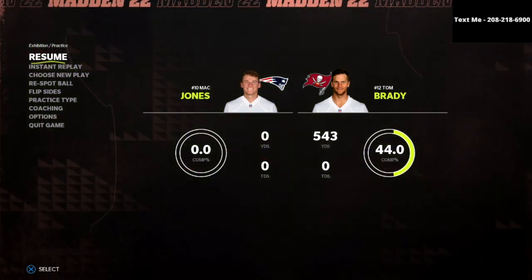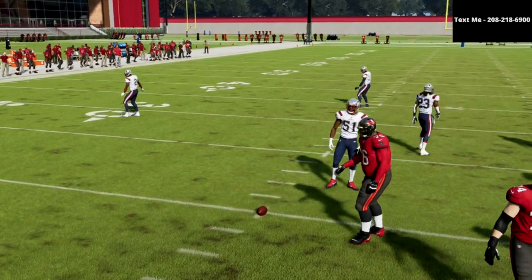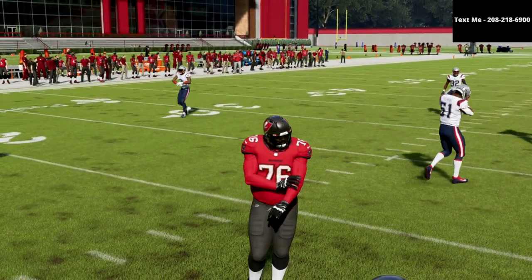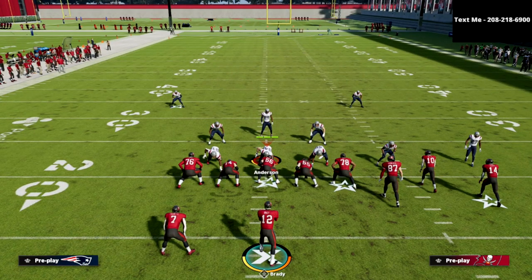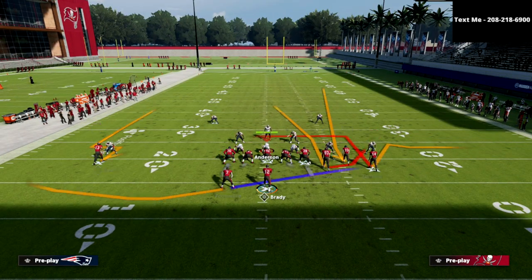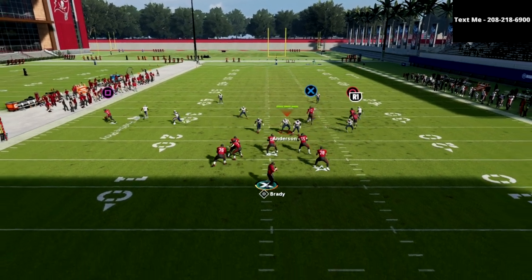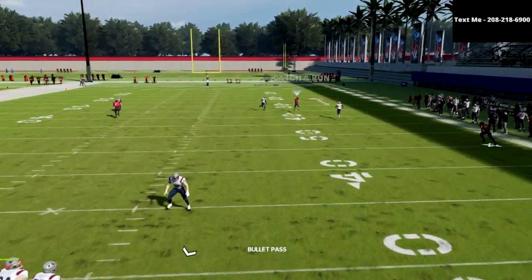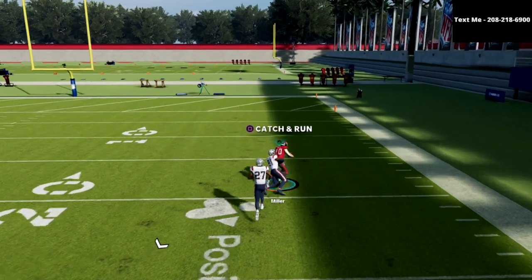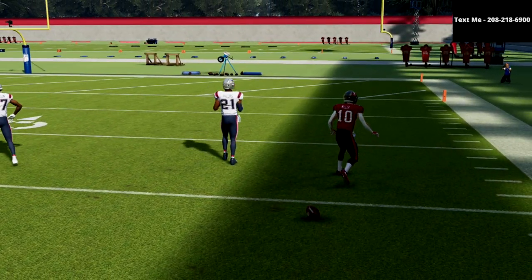The other reason I like this concept is not only what it does to cover two, but what it does to cover four drop. With cover four drop, if I run this to the wide side of the field, especially if they're running a traditional cover four drop style approach to defense, it's an R1 receiver. But for the most part, if you have a fast receiver and can really get this ball out there, you're going to be able to bomb cover four drop over the top as well — you just have to be on the opposite side hash mark.